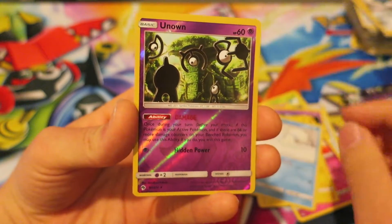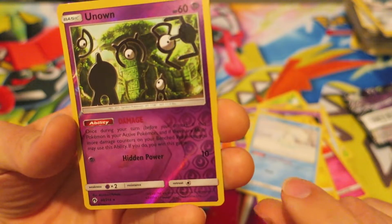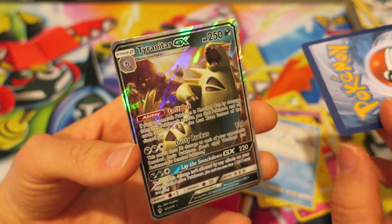We have our reverse holo for the booster pack — it's a reverse holo Unown. It's actually really cool. Is this the Unown that got banned? I think this is. Our last card in today's Pokemon Booster Pack is a Tyranitar GX. Not a bad way to continue the week.